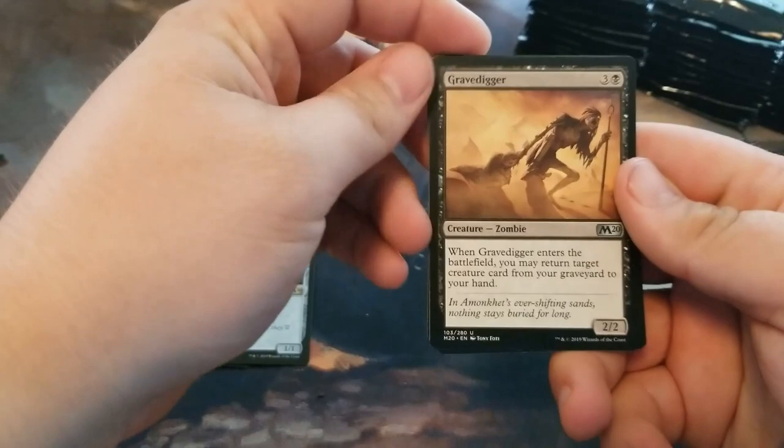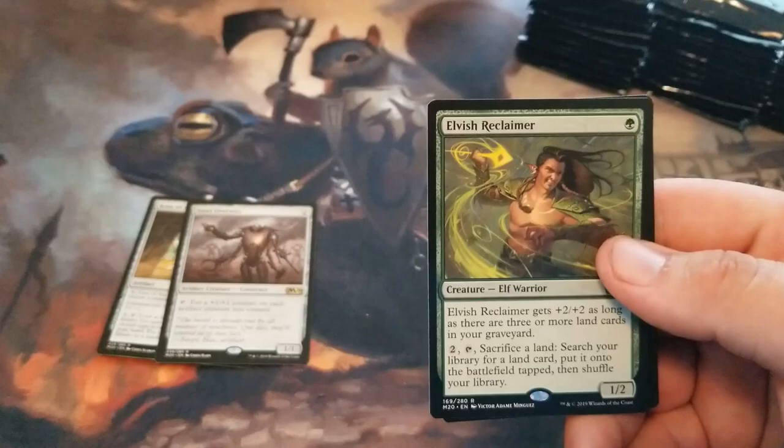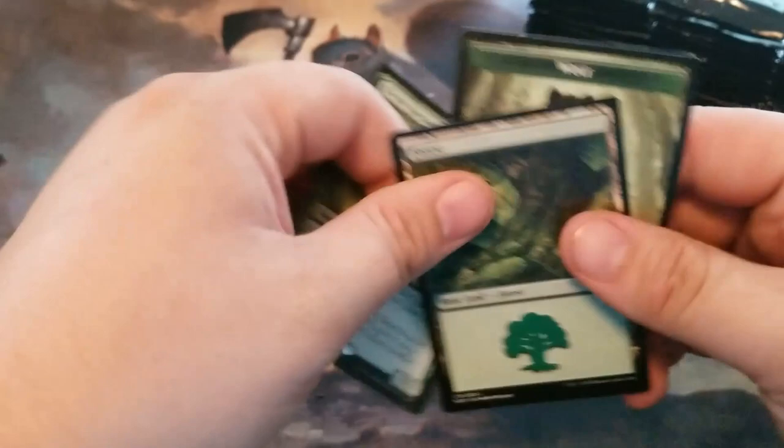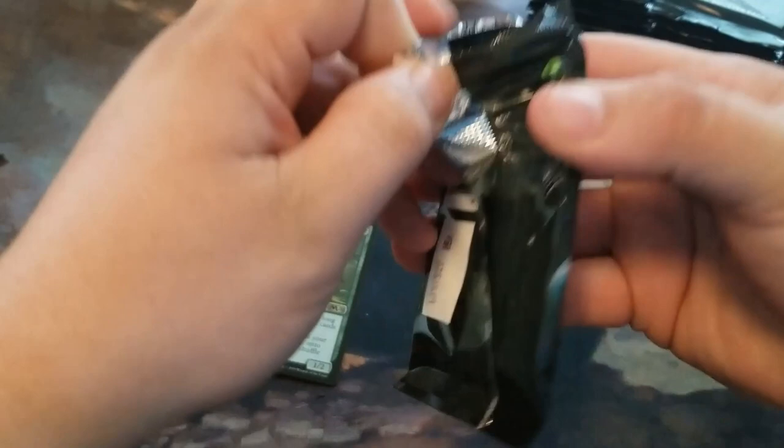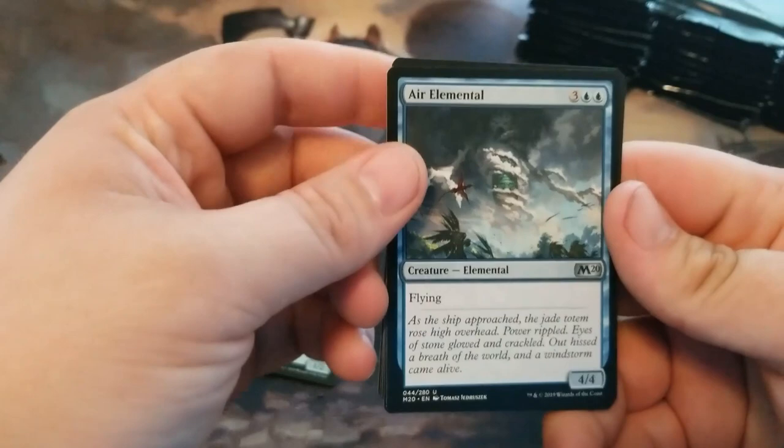Classic Grave Digger, Stormkin, Lightning Stormkin, and Chandra's Spitfire. I've got an Elvish Reclaimer. I've got an Air Elemental, Angel of Vitality.